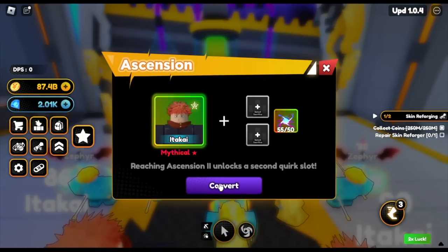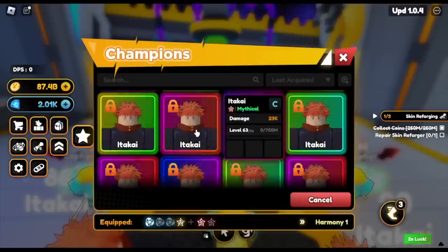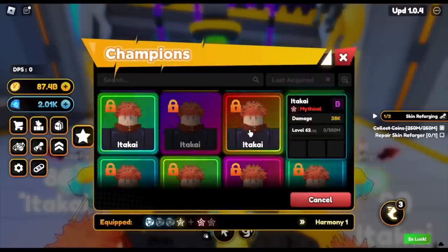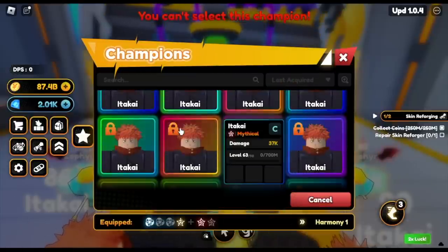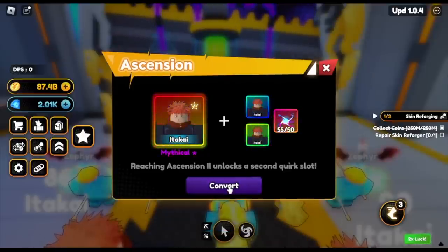The talent level of this one is not that high — it's C. Now we're going to ascend it again for the second ascension. I suggest now that it's easy to summon this unit, just try to get a godly one. It's obviously better. So there you go guys, now we can get two quirks on it.